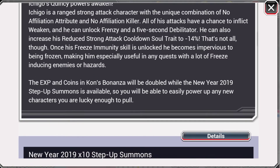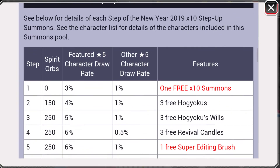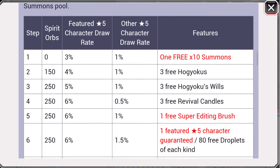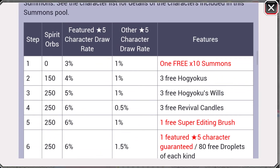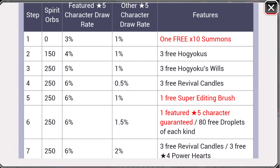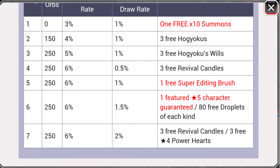Making him especially useful in any quest with a lot of freeze-inducing enemies or hazards. The EXP, coins, and compounds will be doubled during the 2019 step up summons. For the multi rates: 150 for the first step and 250 for the rest. You get one free multi, three Hoku wheels, revival brushes, one free super editing brush which is really nice, one featured 5-star guaranteed, any droplets of each kind for step 6, three revival candles, and three free 4-star power hearts. The drop rate of featured 5-star characters is 6%, and the other character draw rate at step 7 is 2%, so all up you have an 8% chance of getting a 5-star.